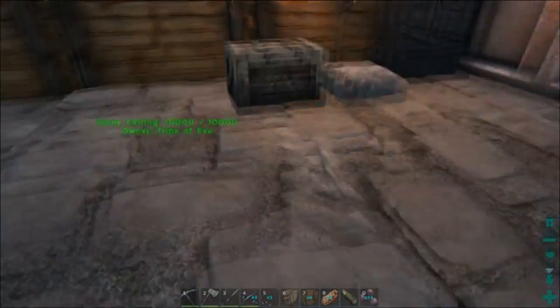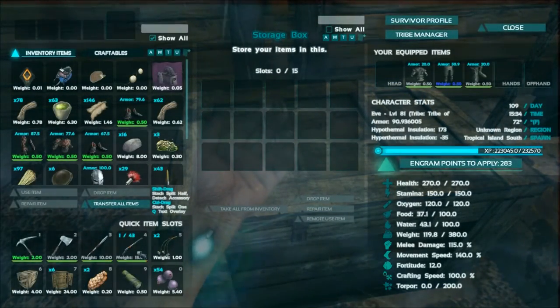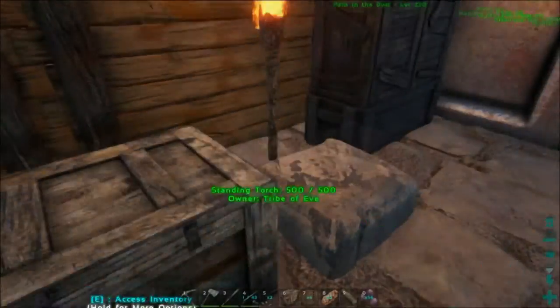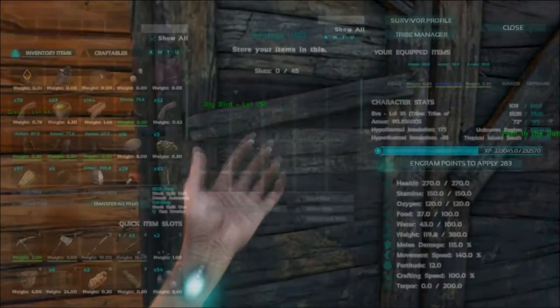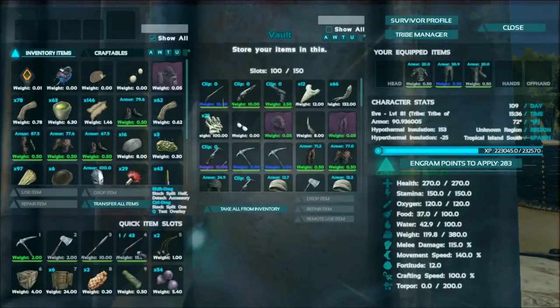Look at the difference in size — that is ridiculous compared to the vault. The small storage box is easy to build and not very expensive; it holds 15 different slots. The large storage box holds 45 slots, and the vault only holds 150.